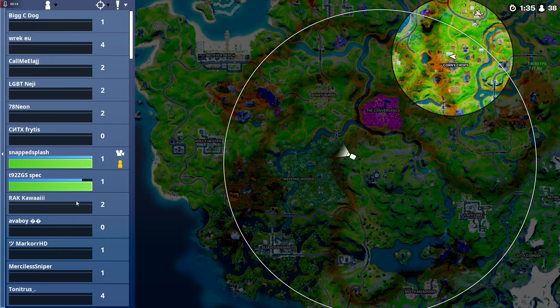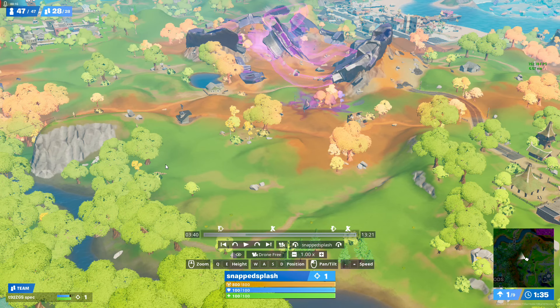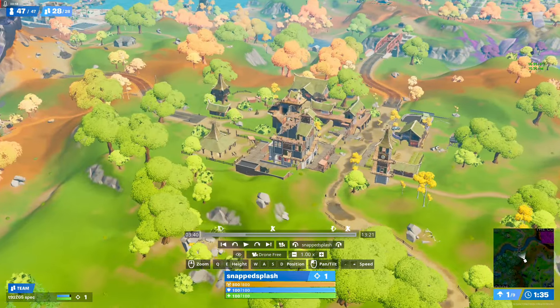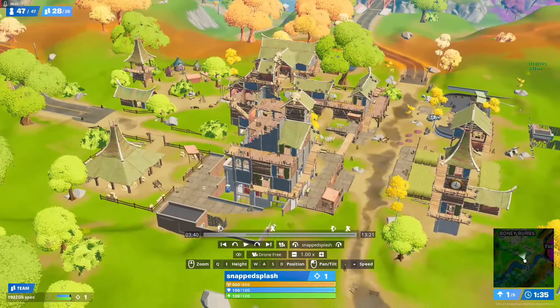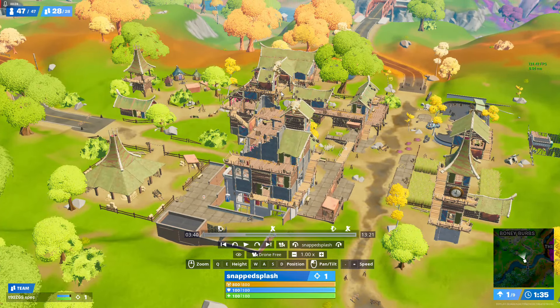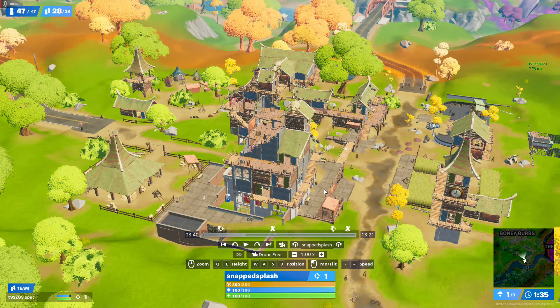The first strategy is to hide. Hiding spots can be anywhere, but the best ones are to rotate into POIs. When people rotate into a looted POI, they'll probably see it's already been looted and won't care to look around there.